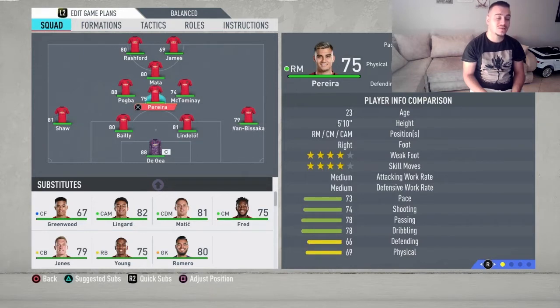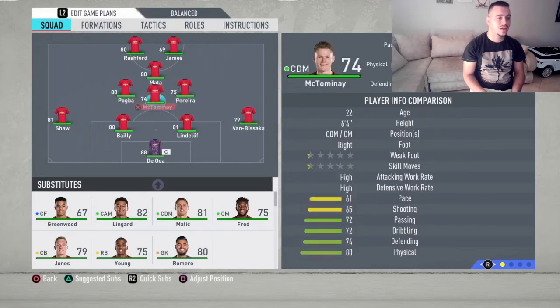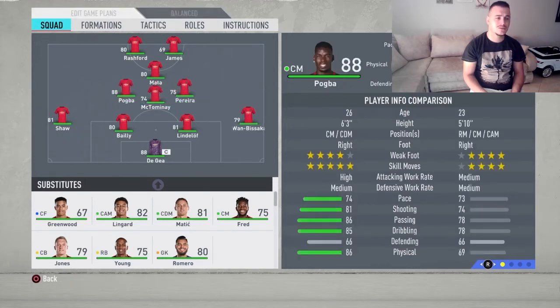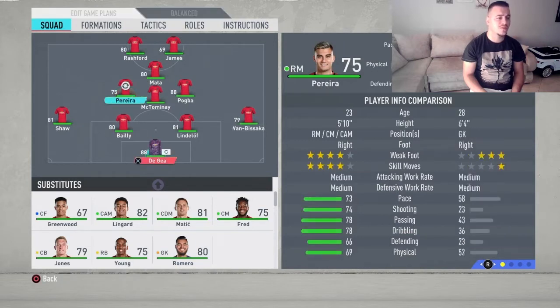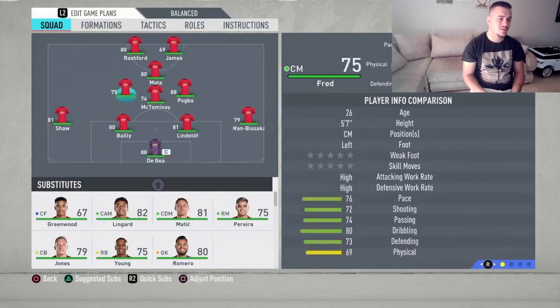Moving up to the midfield, this is where things get a bit tricky. We just have to be careful about which player we use in different positions. We're gonna start with the CDM — he's going to be McTominay. He's big, strong, and fast too. I'm just surprised about his rating but he's gonna do perfectly fine. We're gonna drop Herrera and put Fred in that position — downgraded a lot this year but he's still a great player. And we're gonna play Paul Pogba at the right CM.